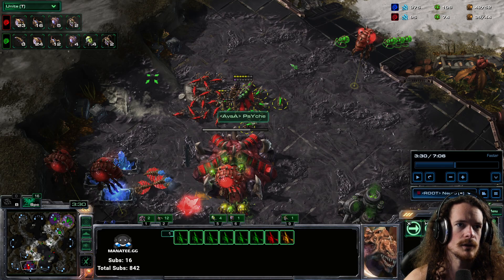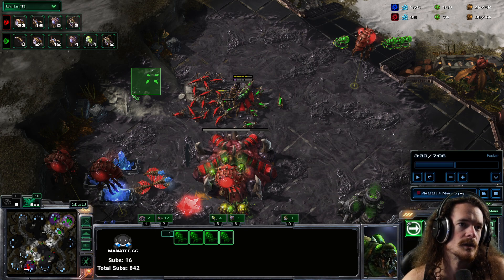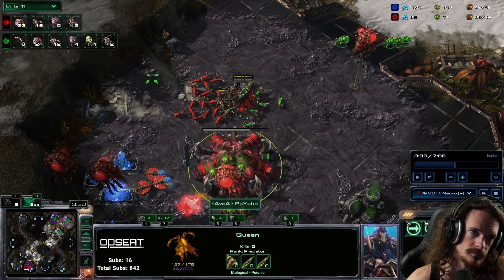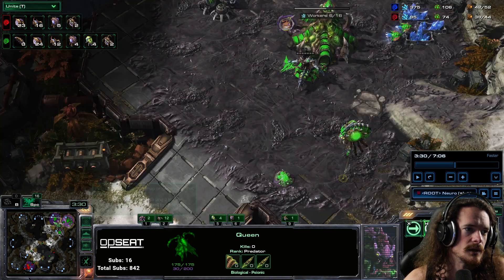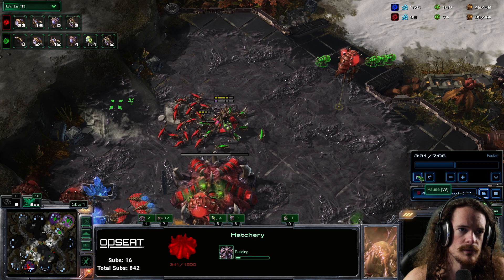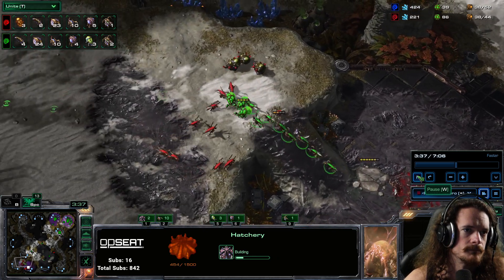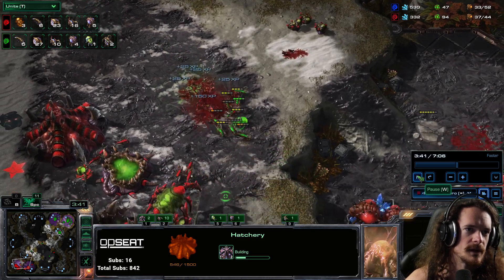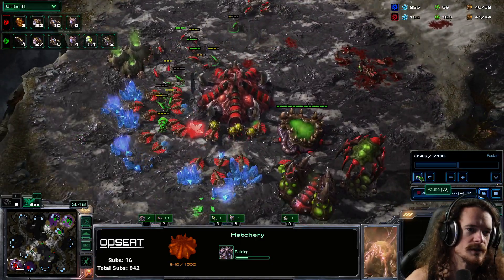With my Lings I just right-click a Queen, and then I move-command the Banes — you can see the marker right there. The Banes are moving through the Lings to that location. I want to take the Queen out because every Queen that I take out, I create a larva advantage for myself, because I have a Queen here and a Queen here and this third base is on the way. The Banes are just running up. I right-click a Queen again and I'm just move-commanding my Banes — they're not attack moving, they're doing zone defense of these Lings.